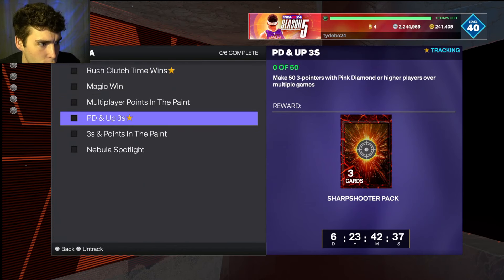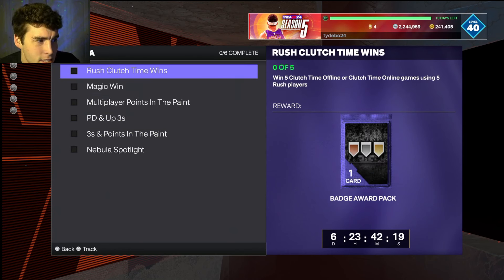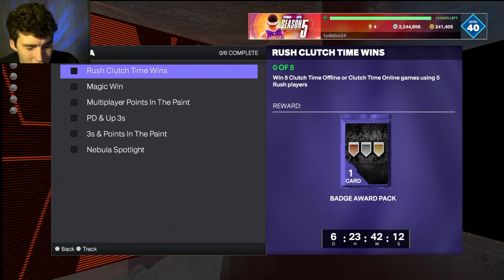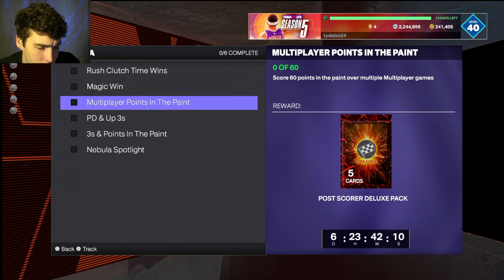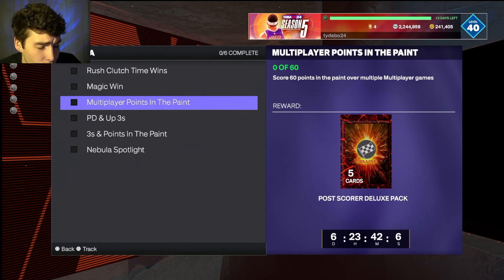There's 53 pointers with pink diamond or higher players over multiple games — easy to do in clutch time offline. Then make seven three-pointers and score 20 points in the paint with a player in a game — that's 41 points, probably doable in a clutch time offline game. Most of these can be done in clutch time offline. The 60 points in the paint in multiplayer you might have to do separately in a clutch time online game.